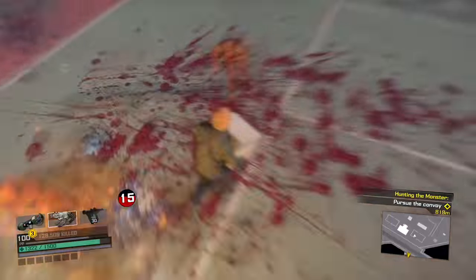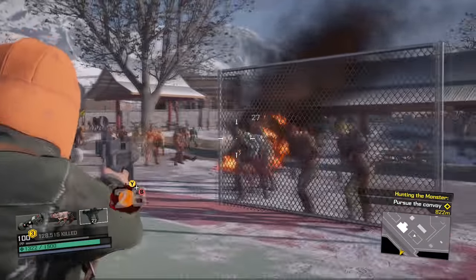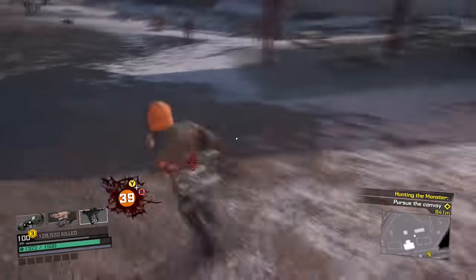They should just jump out of you without you doing anything. You can even switch weapons and the glitch will still remain in effect. And that, my friends, is how you do the God of Destruction glitch.